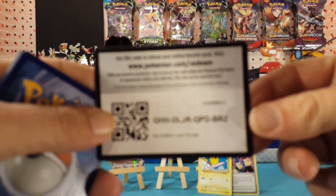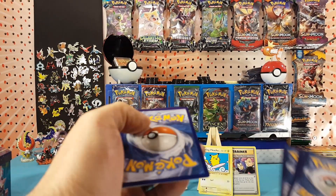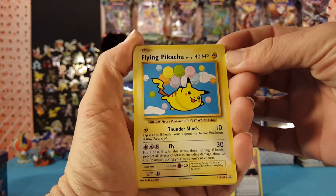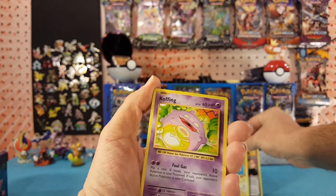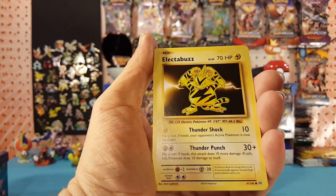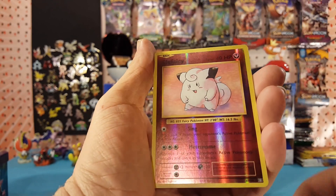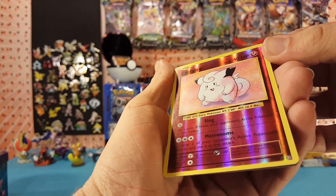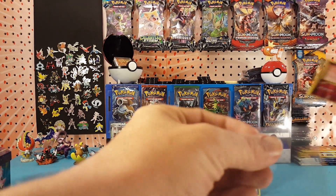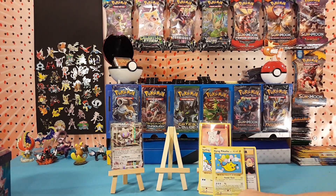Let's pull a Lost Thunder code card for you guys. We start off with another Secret Rare — Flying Pikachu — to go along with that Surfing Pikachu. Koffing, Misty's Determination, Drowzee, Electabuzz, Vulpix, Sandshrew, Onix. The Reverse is a Clefairy, which is a rare, and Dewgong is the regular rare. So we pulled a Reverse Rare from that. On to Fates Collide!